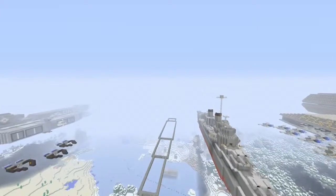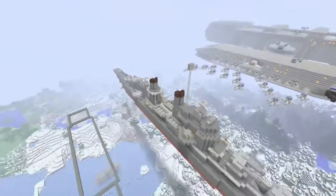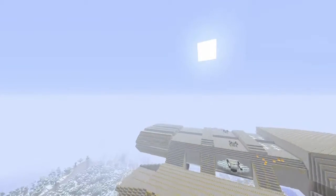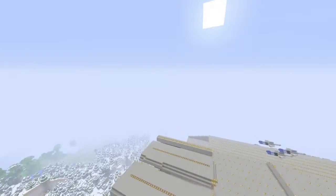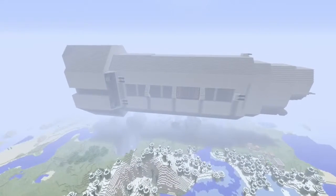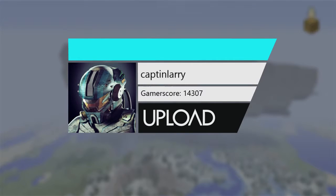All right guys, there's the Atlanta-class cruiser with the Allen Summiter class being built next to it and the peg system in the background. Now we're going to go take a look at that little teaser I was telling you guys about.